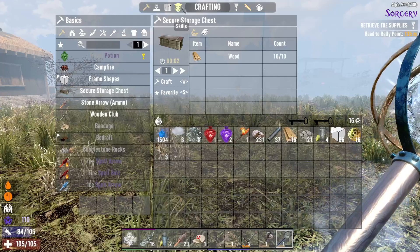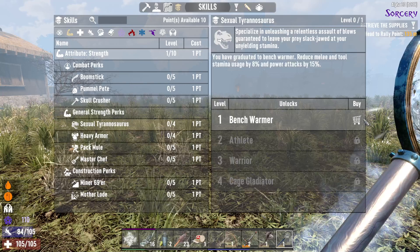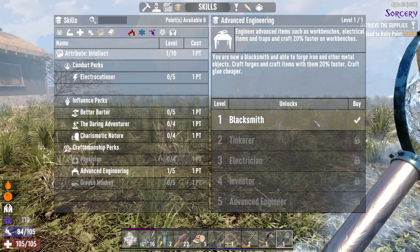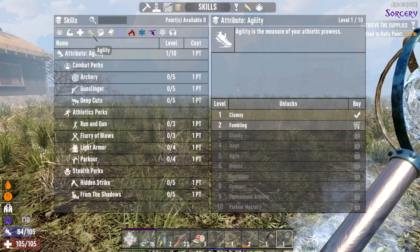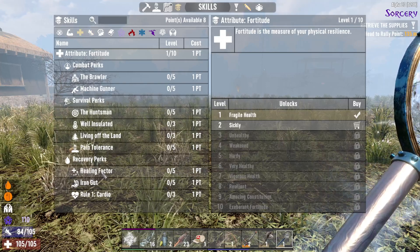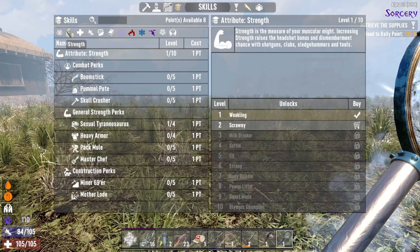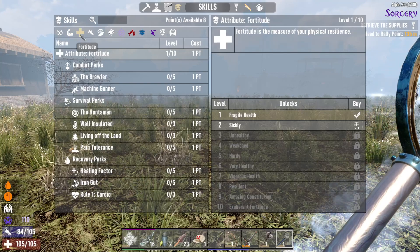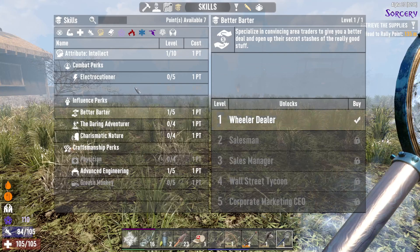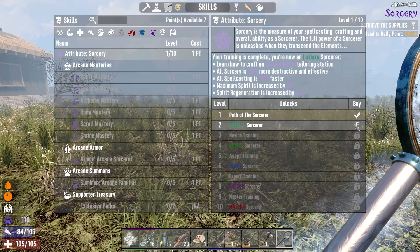I've got eight skill points to use. I'm going to put some into Strength because early game you need a bit of power. Putting some into Intellect and Advanced Engineering to get the forge going. I also want to go into sorcery straight away — putting some into that now if it lets me. It does — to Novice, that leaves me with four.